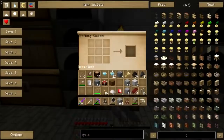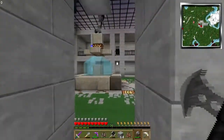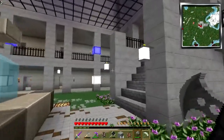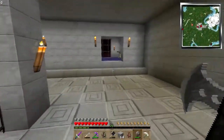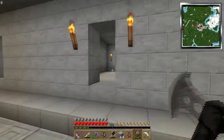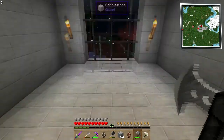What I'm gonna do now is make a bookshelf. There we go. We're gonna take that bookshelf upstairs and put it in a room that I have already decided is going to be the library. It's gonna be this room right here.